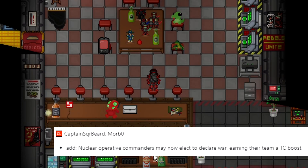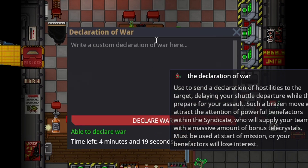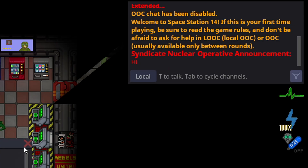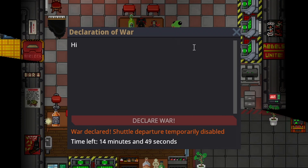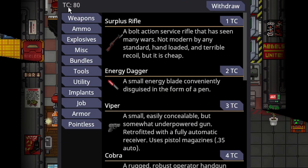War Ops has officially been added to the game. In order to declare war, you must be the commander. In your hand will spawn the declaration of war, and you have about six minutes from round start to write a custom declaration — you can write literally anything. Once you declare war, the message appears for every single person saying 'war declared — shuttle departure temporarily disabled for 15 minutes.' You cannot FTL or call the emergency shuttle until that 15 minutes is up, so they can't end the round before you show up. Declaring war doubles your TC, giving plus 40 for every operator.